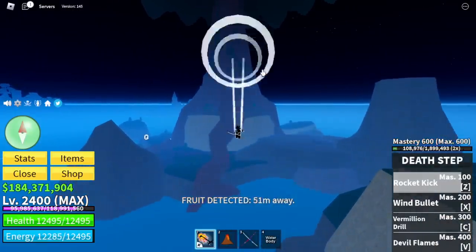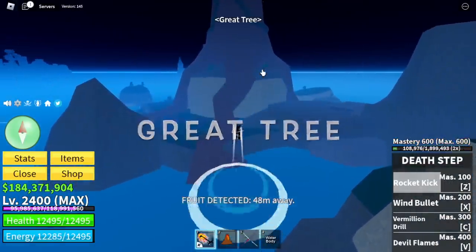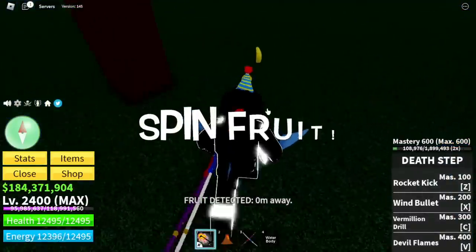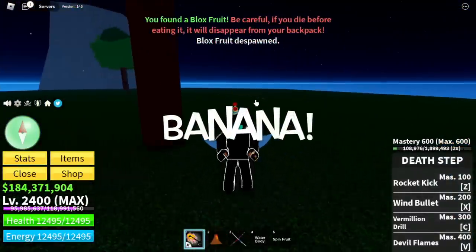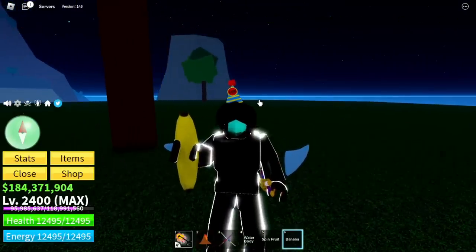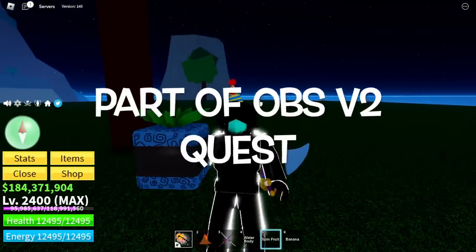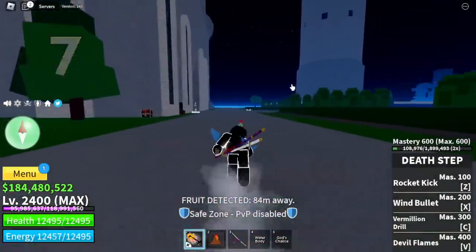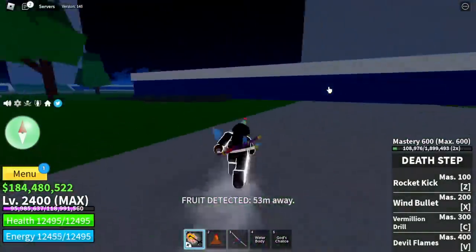For our sixth fruit, located in the great tree. Another spin fruit and a banana. For those wondering, the banana is part of the observation V2 quest. For our seventh fruit — I call this a bonus fruit whenever it's located in the sea castle because it's just near the starting point.